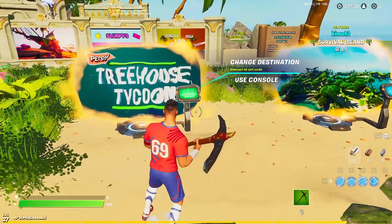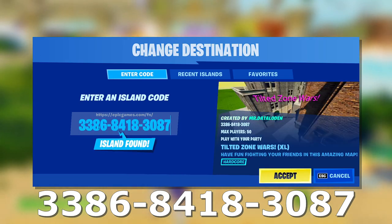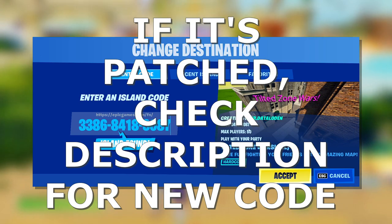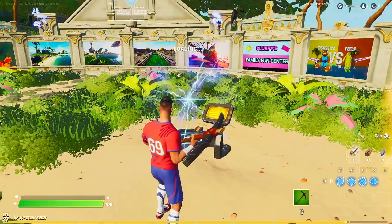To do this glitch you're going to need the map code, so I'll show it to you guys on the screen right now and it'll also be in the description. The code is 3386-8418-3087. If it says map not found or if it's deleted, I'll be updating the map code in the description and in the pinned comment. Just click accept and you'll be able to go in.